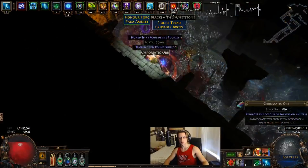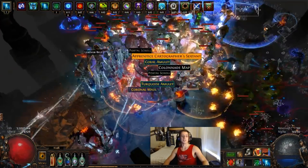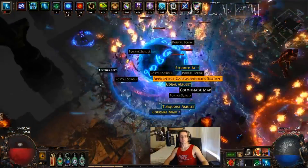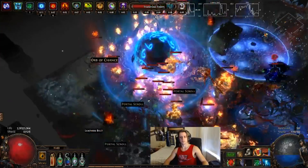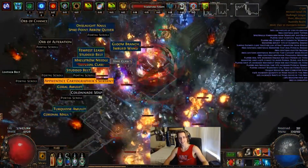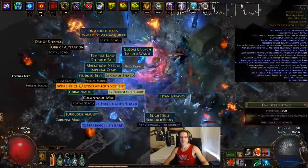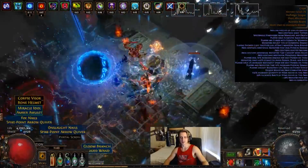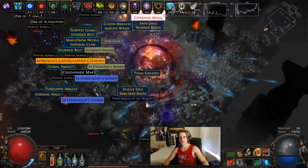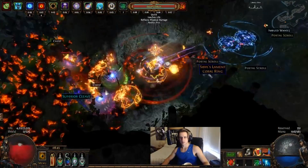This here is some Double Beyonded Sextanted — or Fully Sextanted — Crypt action and this is probably the single most insane room I've ever entered. It was full of monsters, a harbinger with a Double Beyond, and just non-stop Beyond bosses and Beyond mobs spawning. It was completely crazy — my computer just about locked up and froze — but Cast on Crit Discharge is pretty notorious for being able to take care of more monsters the more that are spawned, so it just gets better with the amount of stuff you run into.